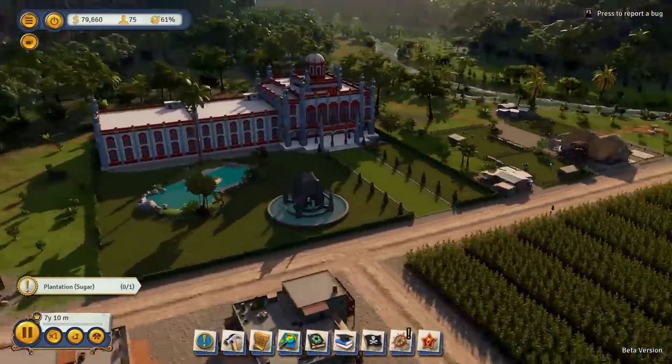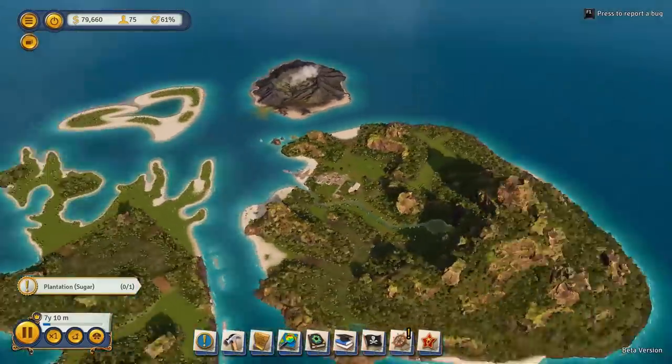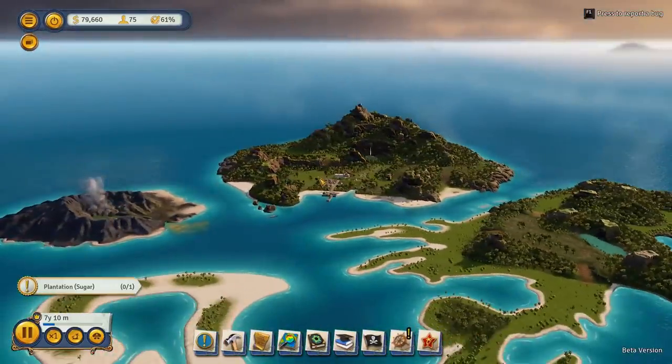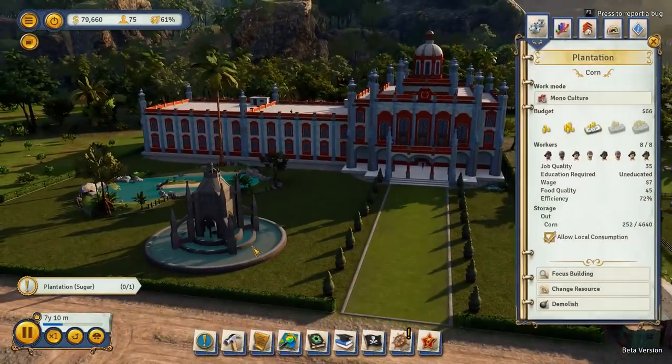Hey everybody, my name is Master Mothless. Welcome to Tropical Six. Today we're going to show you guys what happens in an island dictatorship. Look at this wonderful, beautiful place. This is my palace. I am basically chilling here. It is absolutely wonderful.